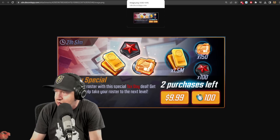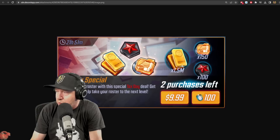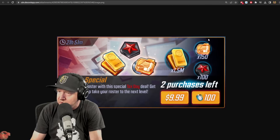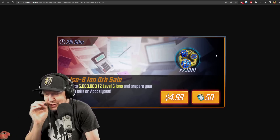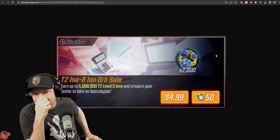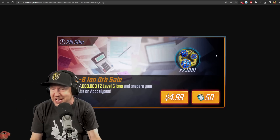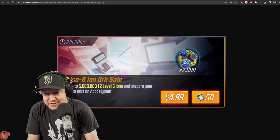Comparing two offers: one has one million gold and 200 training materials, the other has 1.5 million gold and 150 training materials. If you're looking for more gold, one gives more gold and the other gives more training materials — consider that. This orb offer kind of annoys me. Bendable Straws opened a bunch of these and got next to nothing. It says 'earn up to five million T2 level five irons' — that's like a one-in-two-thousand chance. There's a chance you get nothing. I don't recommend this offer.